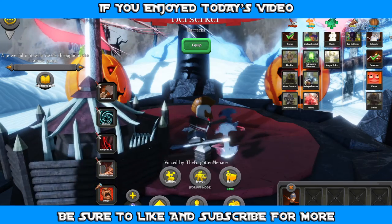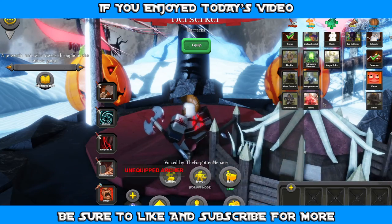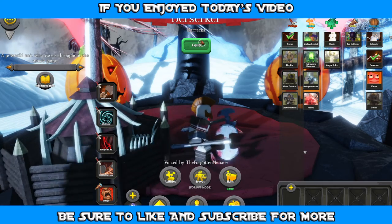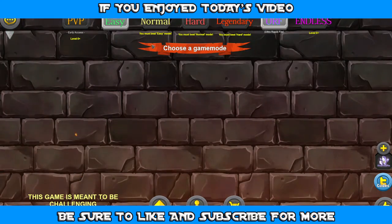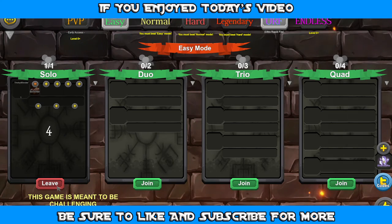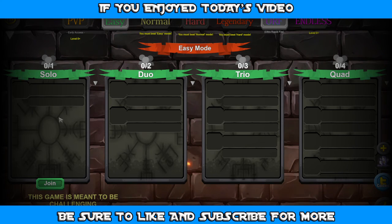Now that we got all that stuff and we got our Berserker, let's go ahead and put him in. Hit the plus symbol — I'm not really sure how to put him in there. Oh wait, there we go, equipped! Perfect. And now we just hit play. Ooh, so we could do easy mode or normal. Actually, we have to do easy mode. Let's go right into it. There's solos, duels, trios, and quads — that's pretty good.